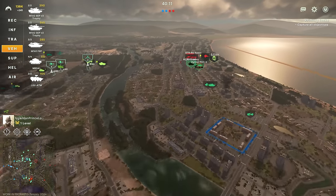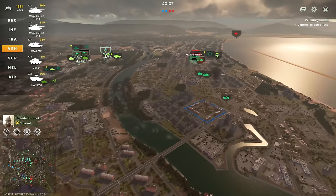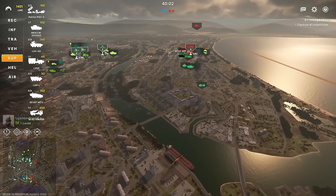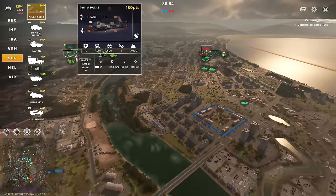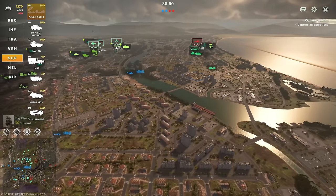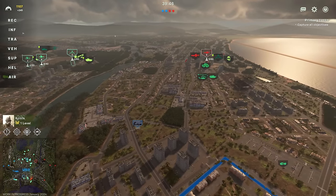My teammates have managed to get a really good position further up but they are being harassed quite significantly at the moment by enemy aircraft. So we might want to bring in some extra AA in order to shut that down. I'm going to be bringing in the Patriot. Now this Patriot comes with four missiles because this is the upgraded variant. So we're going to make sure to bring in two of those and help shut down the enemy aircraft.